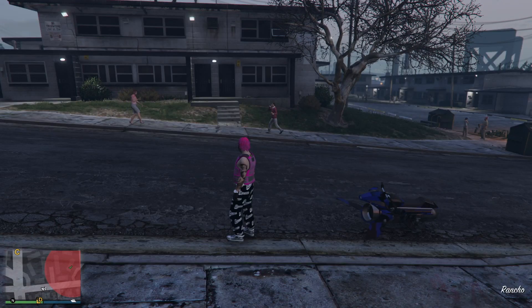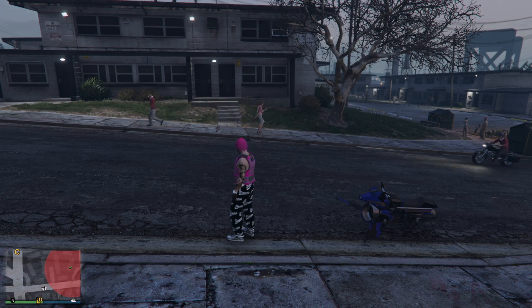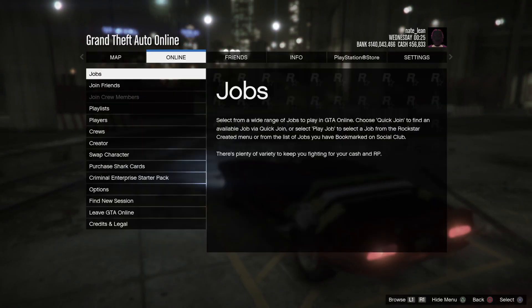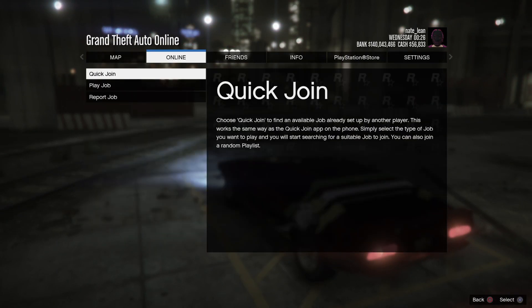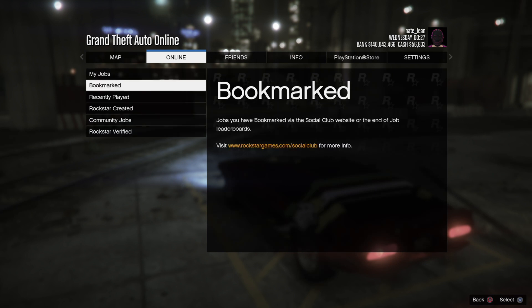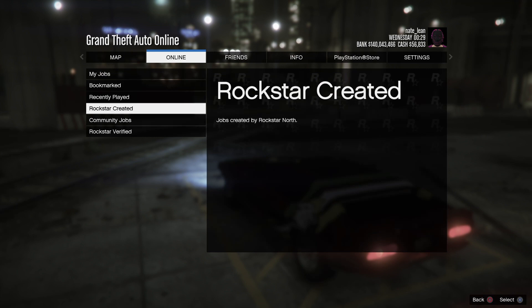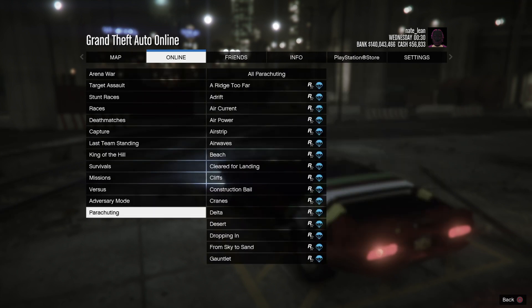For this next method you are going to need a vehicle that has infinite rockets, like a Trailer or a Tank. I recommend the Trailer just because you can drive fast in it and you have unlimited rockets. Call out your Trailer, then go to Jobs, Play Job, Rockstar Created, go to Missions, and then go to the job 'Repo: RV There Yet?' — it's at the bottom.